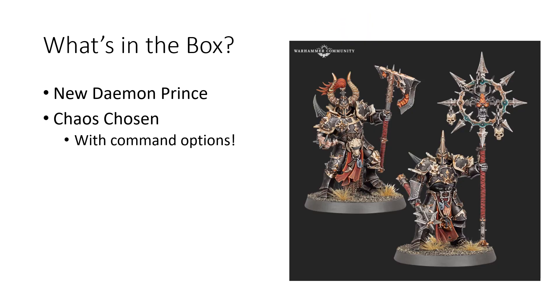The big reveal from Nova Open is these new Chaos Chosen models. They're getting new plastic sculpts, and they look great. They have command options included in the set, unlike the Chaos Warriors in the Start Collecting box, so that's good. You're going to get 10 of these — so 2 units of 5, or 1 big unit of 10 in the box.